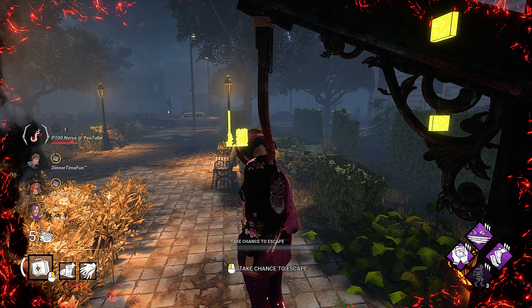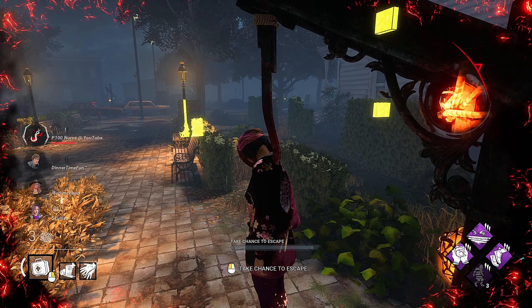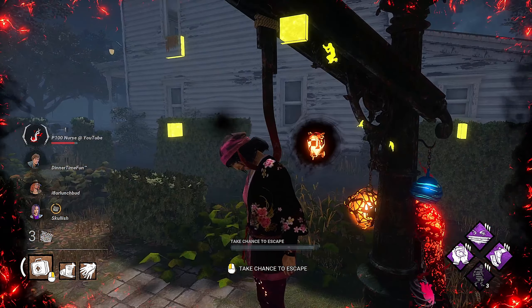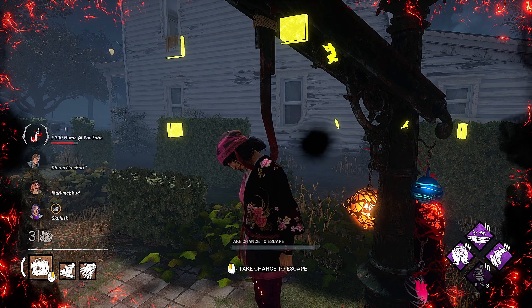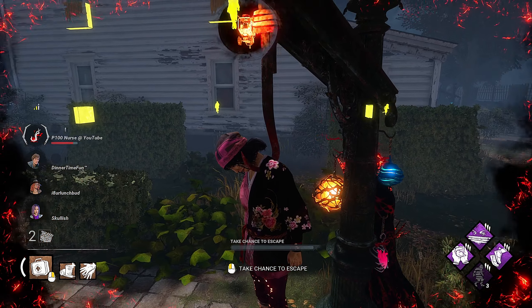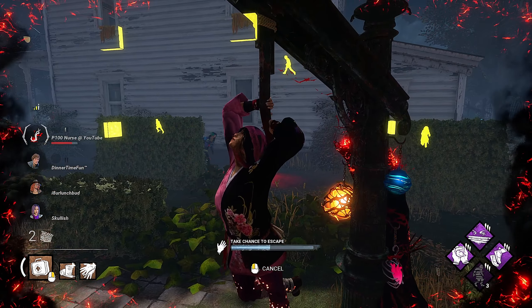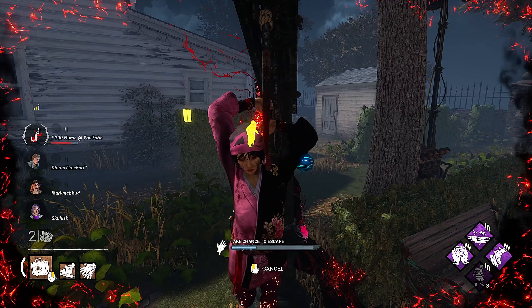The first gens pop. Then I'm going to run around and go for unhook. Troy Jiggleweather, you're playing with the best of the best right now — you've got Dinnertime who never loses, Skullish that loops the killer for eight hours straight, and me who hangs on the hook. I have reassurance. As a distraction.